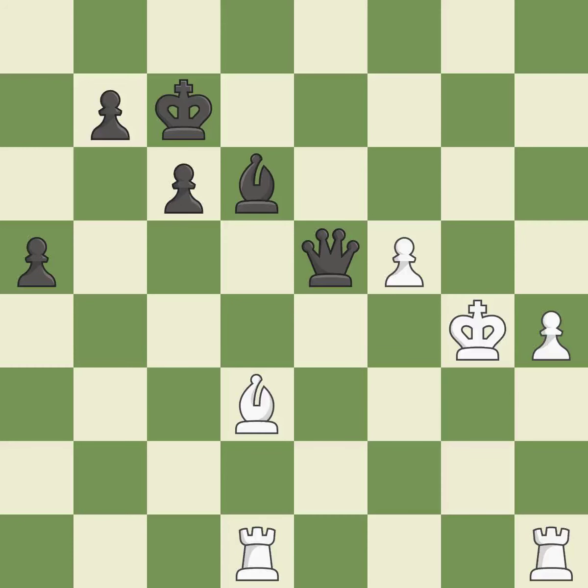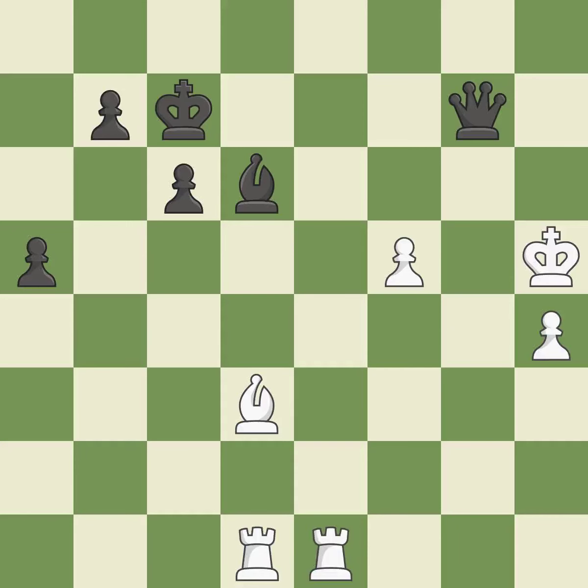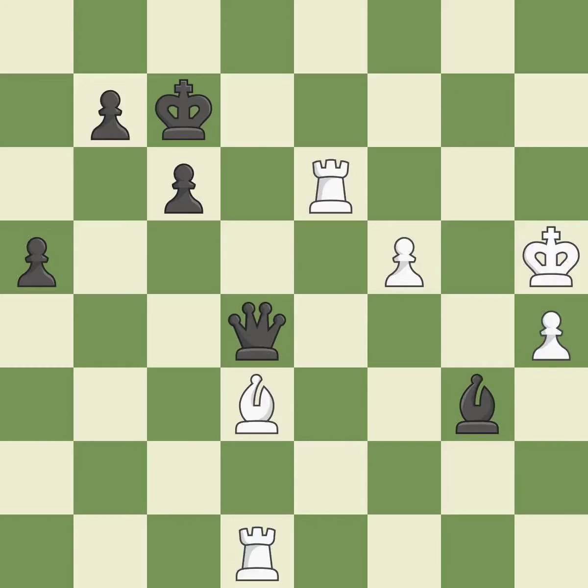This attacks a queen, winning a tempo when it moves away — it is excellent. This move puts the queen on a safer square. This steps away from the checking queen. This accomplishes this by posing a threat to a rook and compelling it to flee — it is quite good. The rook is now on a square that is more secure. This is the start of the endgame and Black is winning.